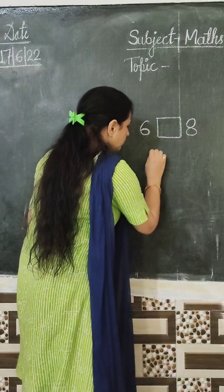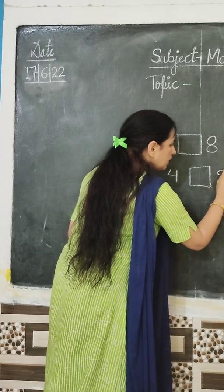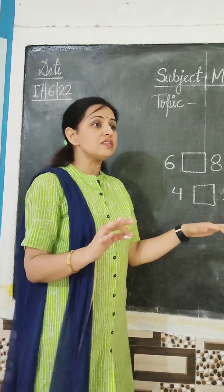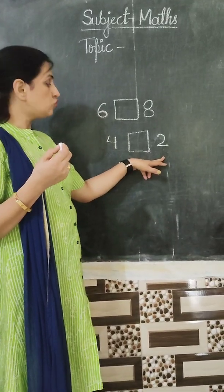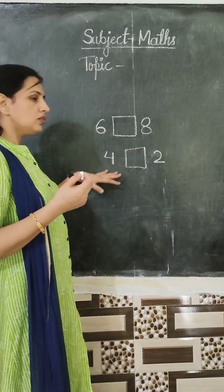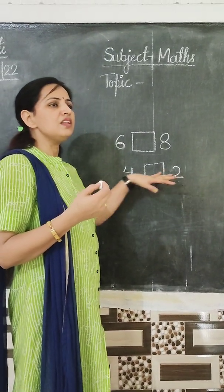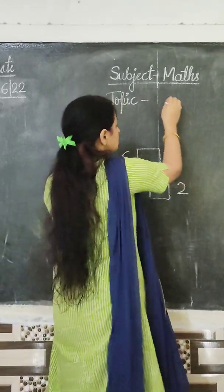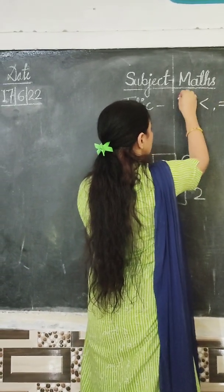Okay, now look at the blackboard. This is 4, and here is 9, here is 2. So which number is less? This or this? Which number is less? 2. So here the number on the right is less than the number on the left. The number on the right is less than the number on the left. Yes. So today we will discuss this sign, this sign and equals.